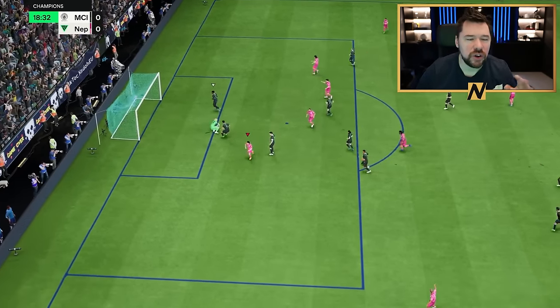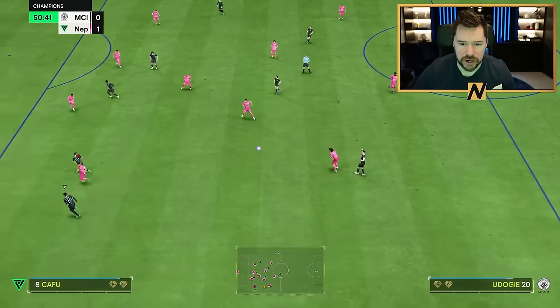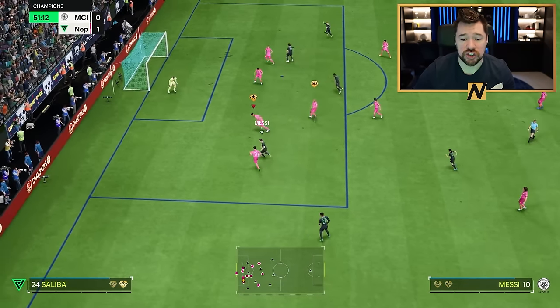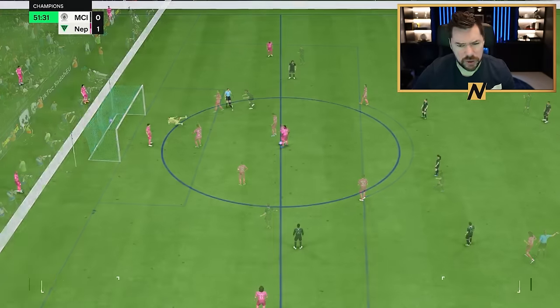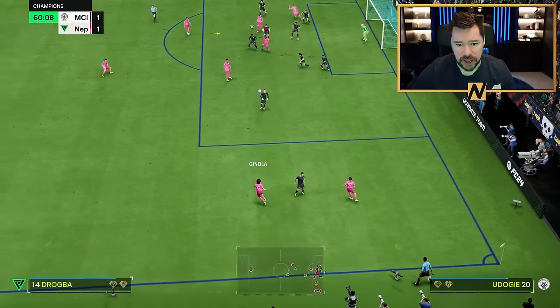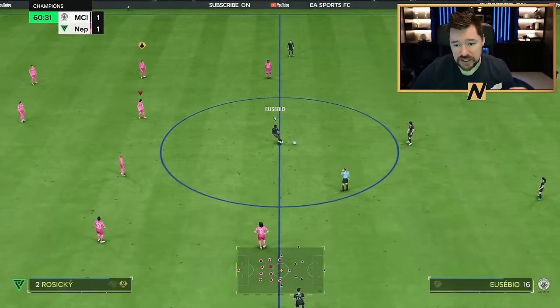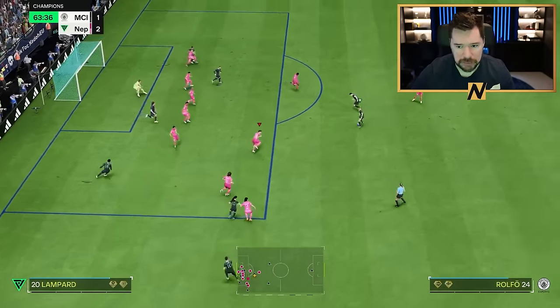EA don't allow the forfeit match or people quitting on a draw to give the other person a win because there used to be an issue within the game where you could force disconnect somebody — and when I say there used to be, we're literally talking 2012, 2013, 2014. Sometimes you'd go one-nil up and just get disconnected, take the loss, and your opponent would play the game again.